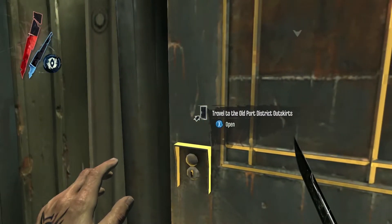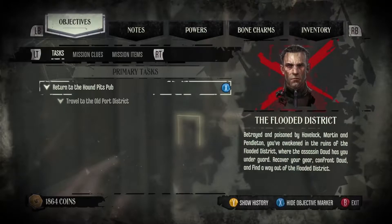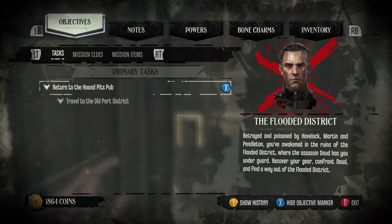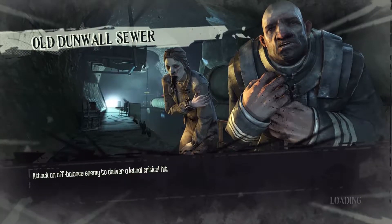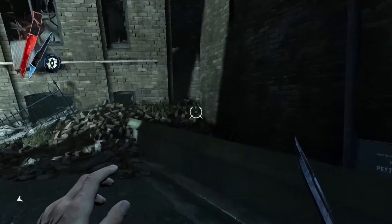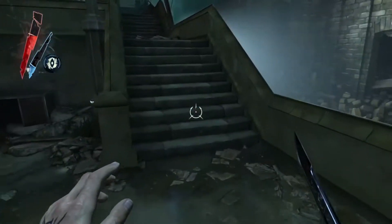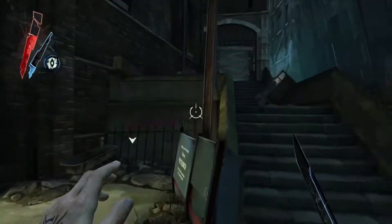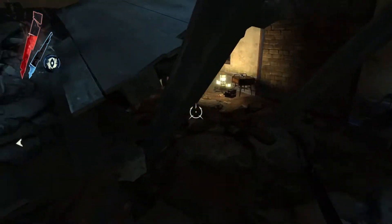Hi guys, welcome back to Let's Play Dishonored, this is part 18. I hope you all enjoy. We are currently on our way to return to the Hounds Pits pub to get a hold of the people who betrayed us. There's a sword entry 70 meters from here. There's some bone charms and runes in this part that we want, so let's go get them. We'll be going a bit slower through this part because I'm not positive what's here — I can't remember what happens at this part of the game.